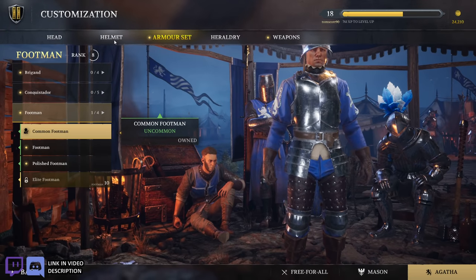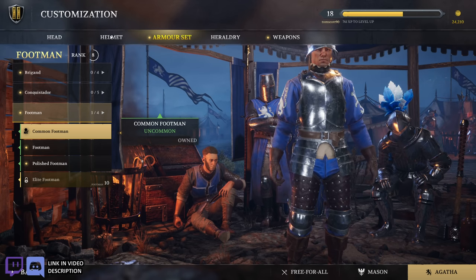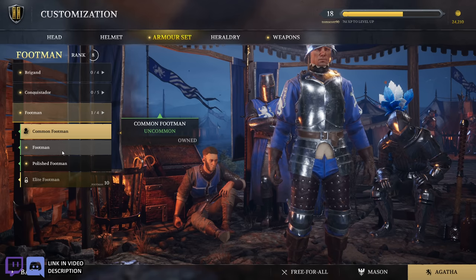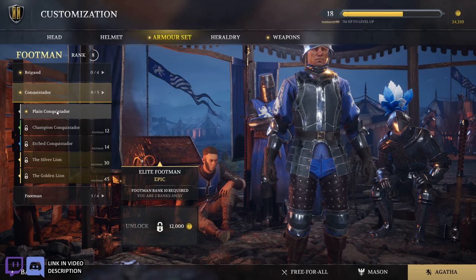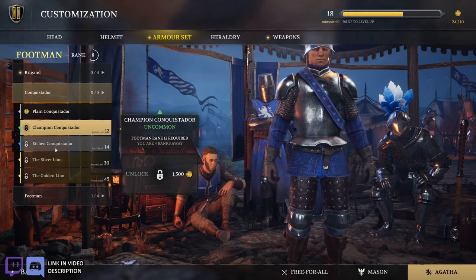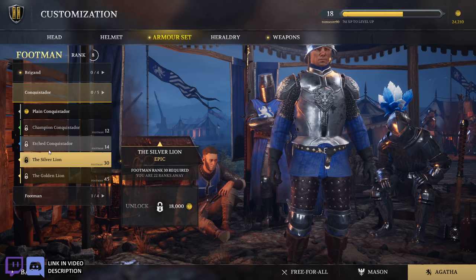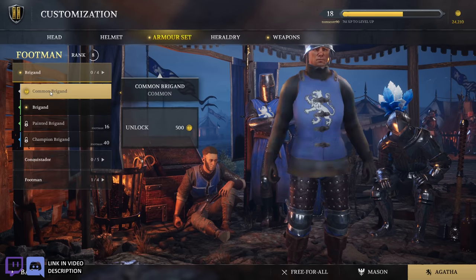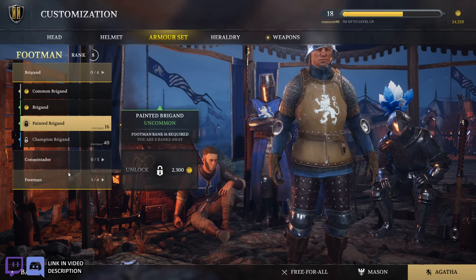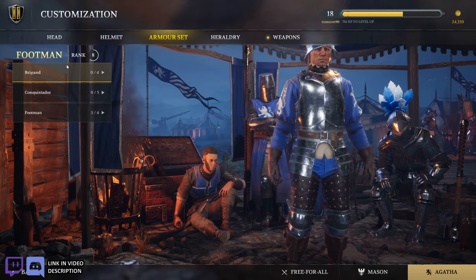It throws me off that helmet isn't part of the armor section — you'd think it would be included. But there are two different groups here. So we got: the common footman, the footman, polished footman, and elite footman. The conquistador, plain conquistador, champion conquistador, etched conquistador. The silver lion — I like that, that's pretty cool, like some Warcraft business right there. And then the golden lion — I like that a lot. The brigands — common, default, painted, and then champion.